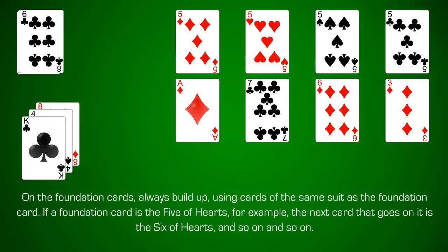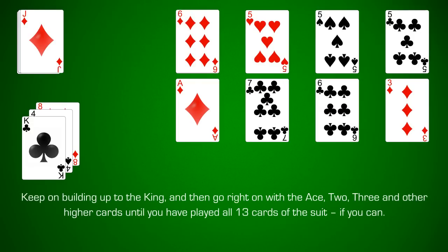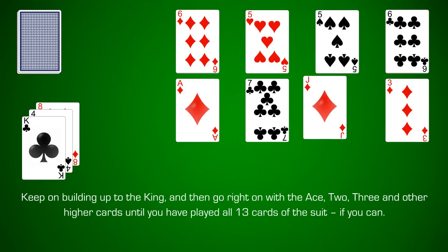If the foundation card is the five of hearts, for example, the next card that goes on it is the six of hearts, and so on. Keep on building to the king and then go right on with the ace, two, three, and other higher cards until you've played all 13 cards of the suit if you can.